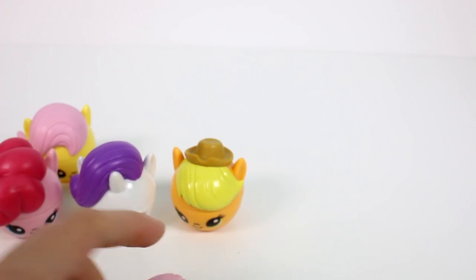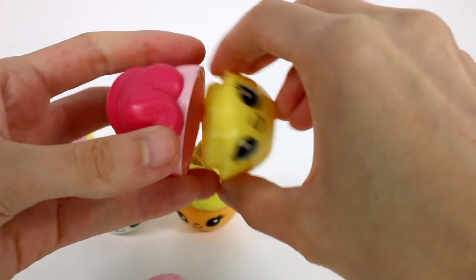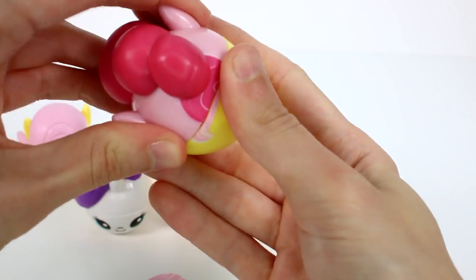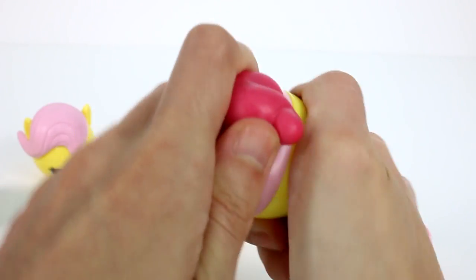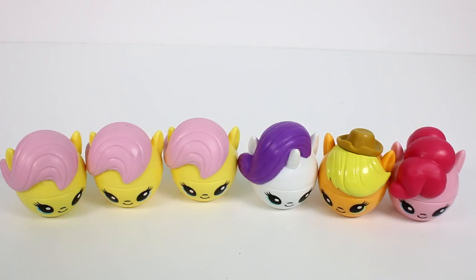Since we got the same duplicates, let's quickly mix and match some of the ones we already have. You put her hair on the other head there — so we have a Pinkie Pie body with Fluttershy hair. A 'Flutter Pie'! Oh that's cute! I love it. You can do that with any of them. Click the card on the screen to see more videos like this one, be sure to subscribe, and I will see you next time!